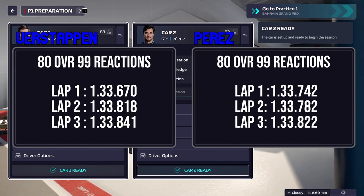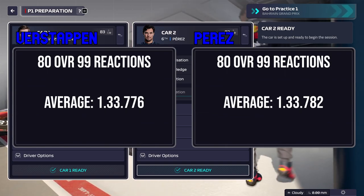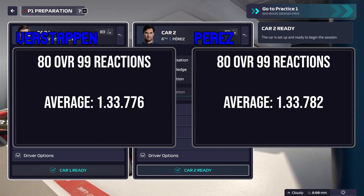Now reactions. Verstappen had kind of an outlier there with 33.670, but we kept it in — it wasn't too bad. Especially when you compare it to Checo's at 33.7s, 33.8. So they're all basically within what you kind of expect. Which means that 33.7 for both — this is the closest they've basically been for these tests. So reactions is not too much of a gain. Baselines were basically 33.88. So it's about a tenth gained from 20 points. But it also does help with getting up to the line quicker. So depending on that, it might actually be what you want to go for.